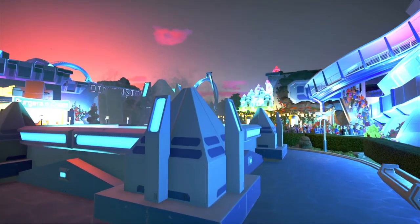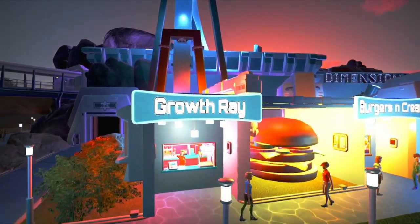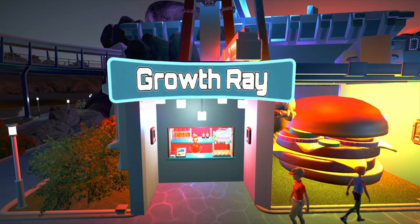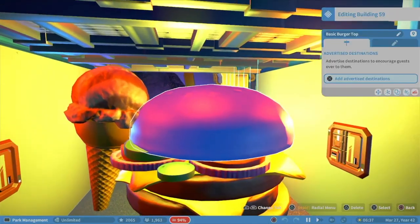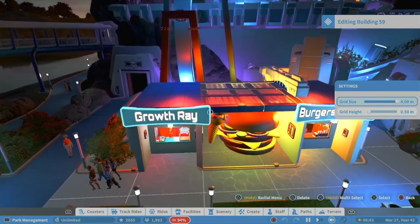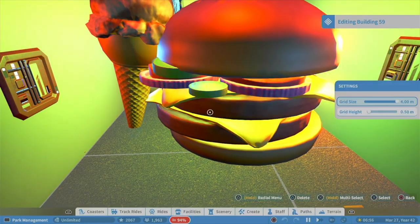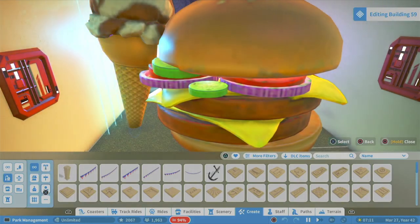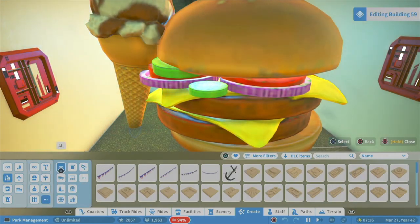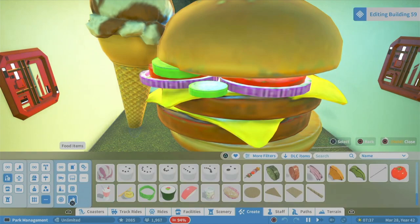Growth Ray - that looks like a food place right there. You've got a little water fountain. I just want to see how he made this giant burger. It looks like there are actual burger pieces. I haven't come across that before. They're in the props section - not signs, not art shapes - I think it's in other props, food items. You've got all these different food items. That's so neat - that's probably where he got all that stuff from.